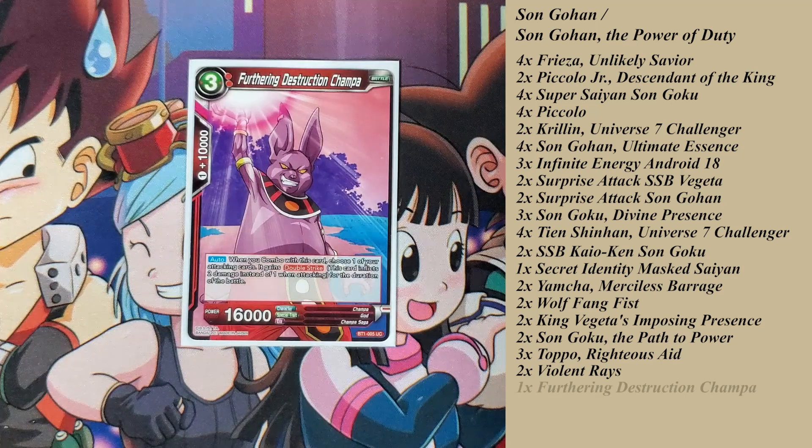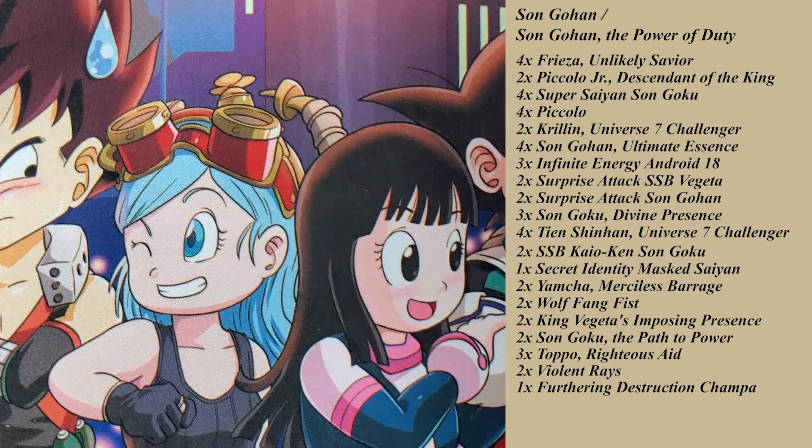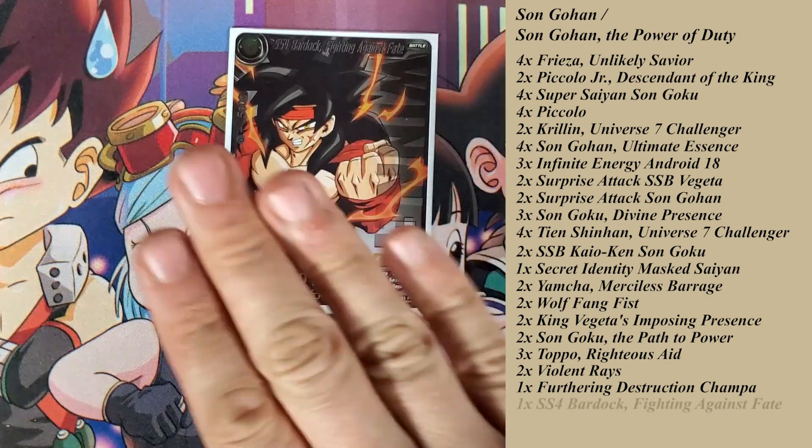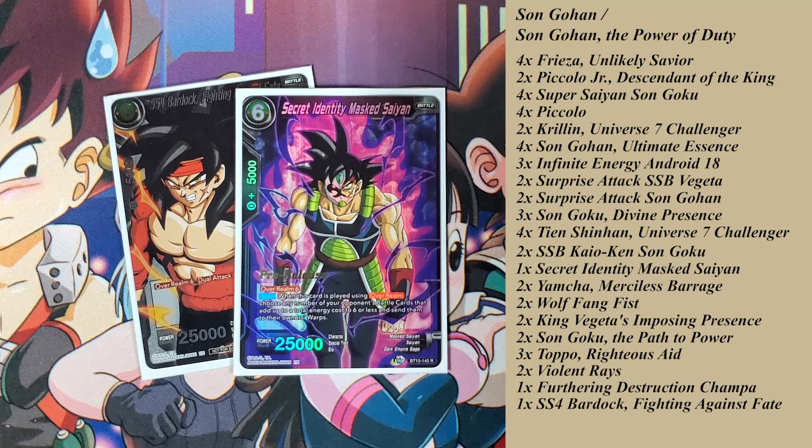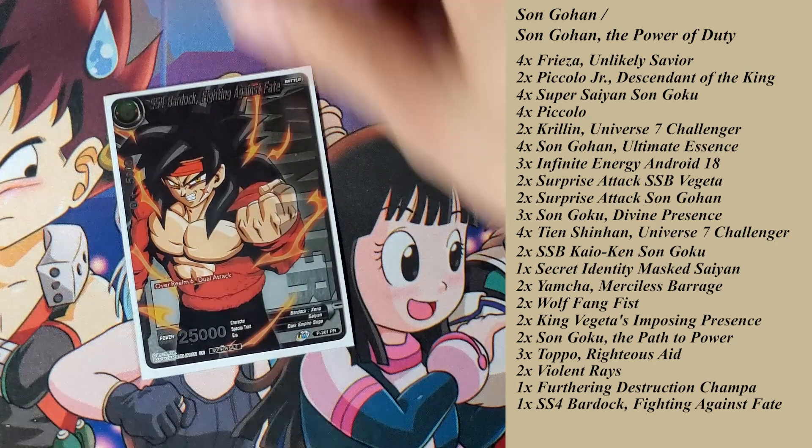Additional tech pieces include one Champa — if your opponent is at two life and you swing, as long as it's not yellow you should be fine. I also added a second overarm target: SS4 Bardock Fighting Against Fate. I added it because there are times I want additional pressure but don't want to play cards from hand — if I'm going into my opponent's next turn with four energy, I'd rather keep energy open for Toppo or Violent Ray. This is a free card play, but remember to manage your skillless cards before overarming.